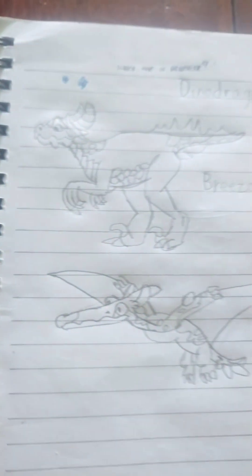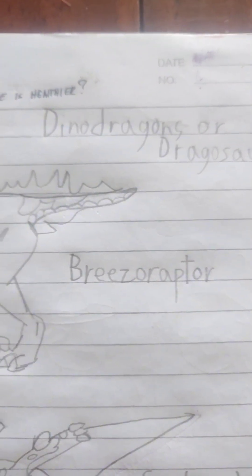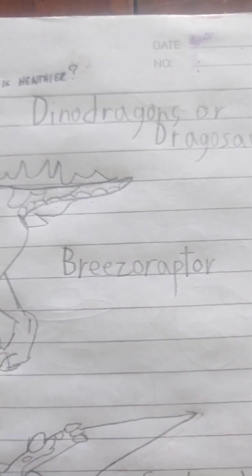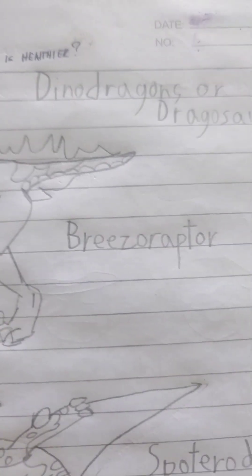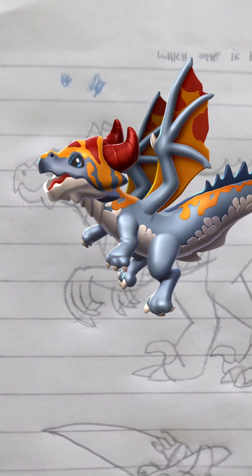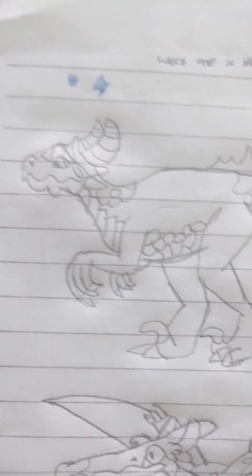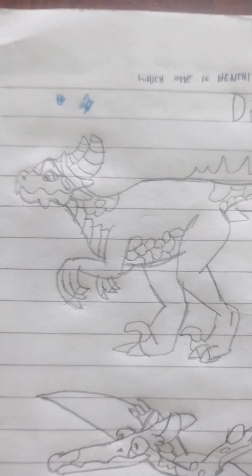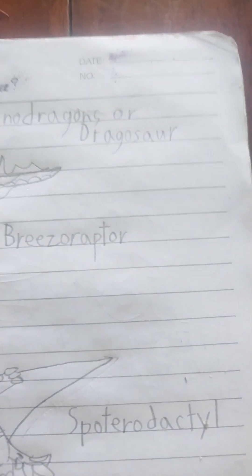Here comes the first one — a pack of raptors, prey-smart and quick. This is called the Breezeraptor, heavily inspired by the Breeze Dragon, elemented with earth and wind. He can kick rocks, swoosh, run, and jump. And here comes another Dino Dragon.